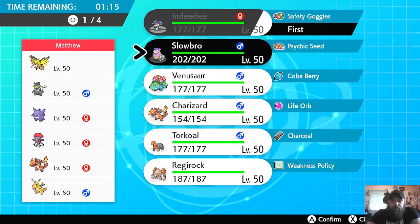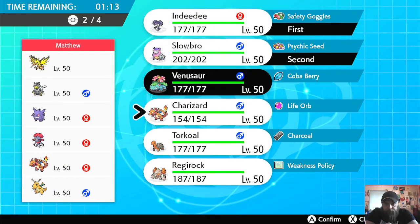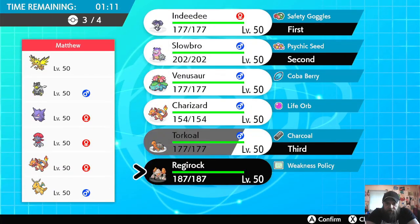So we're going to use our Trick Room core here, and we're going to bring Torkoal and Regirock.